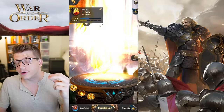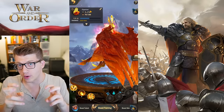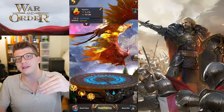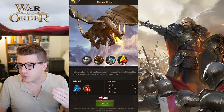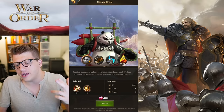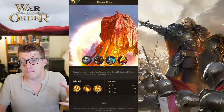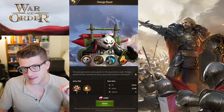We'll cover base stats, skills, and talents in this beginner's guide. If you made the quote-unquote wrong choice — and there really isn't a wrong choice, especially in the early game — you will get the ability to change your beast for free once. Later you can change it for 2,000 gems as many times as you want, and your beast's level progress will be maintained.